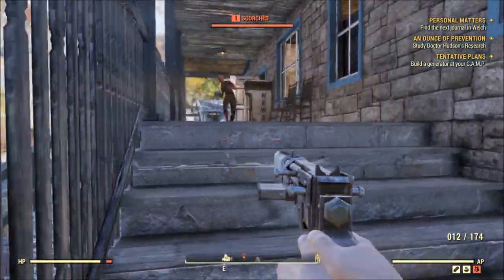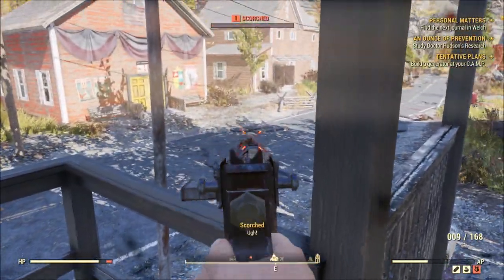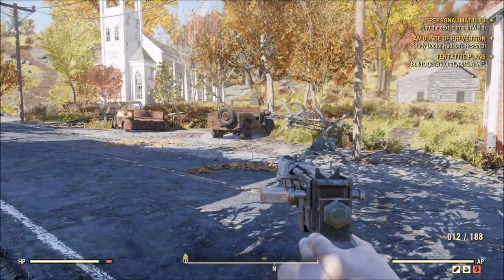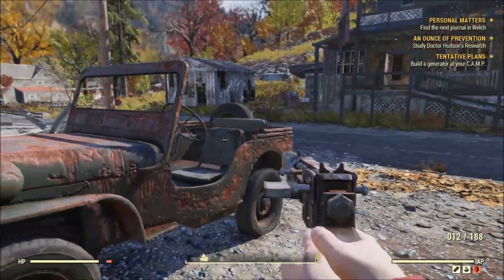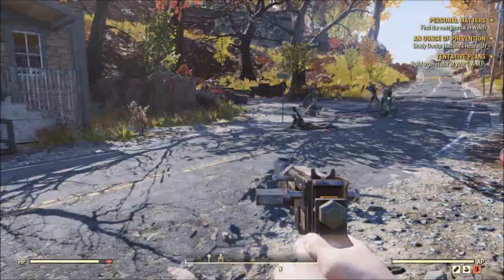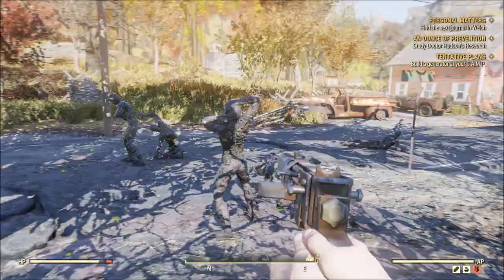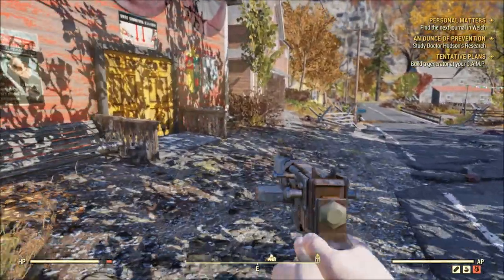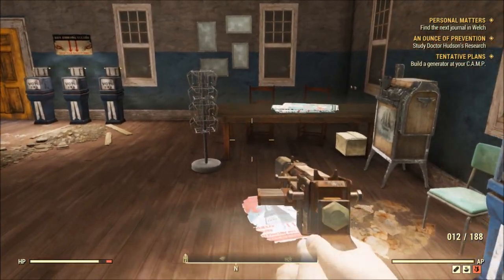I'm trying to stay away from getting metal armor at the moment — it's just really heavy and I don't really need it right now. I've got full leather armor. It's really weird — you wear everything over your Vault 76 jumpsuit, and then your armor on top, and then an outfit over that. It's kind of like the concealed armor mod for Fallout 4. I'm assuming when you get bulky armor it goes on the outside.